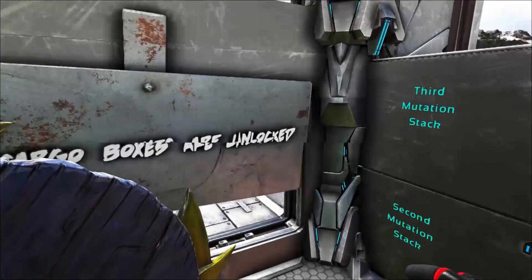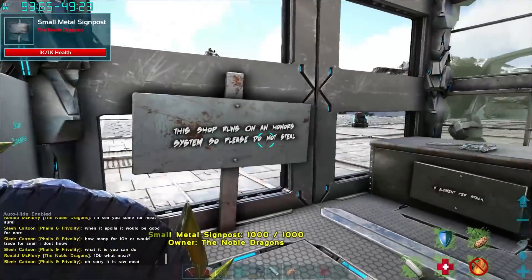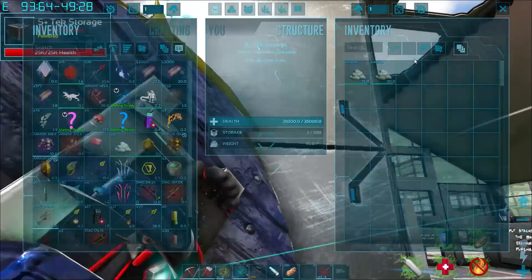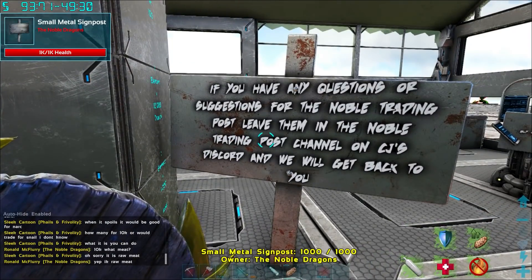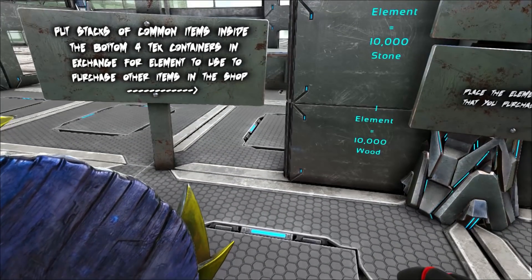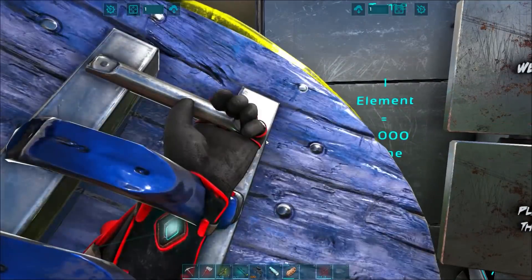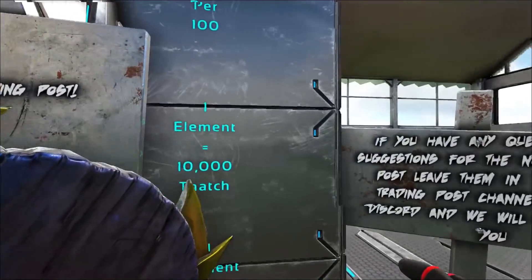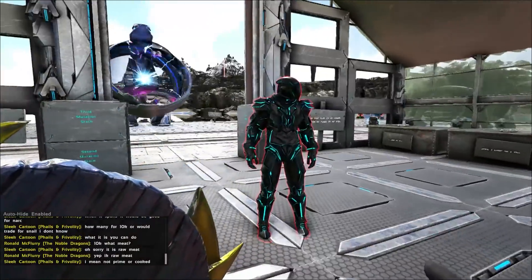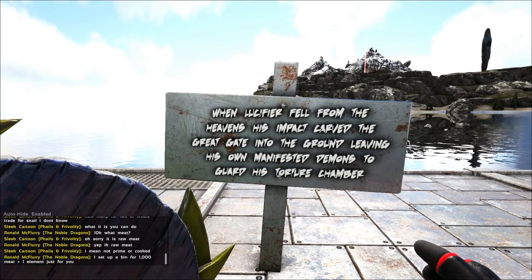All cargo boxes are unlocked - third mutation stack, first mutation stack, start breeders. Do not steal - muahahaha, I'm gonna take it all! Welcome to the element trading place. Buy stacks of common items inside the storage for elements used to purchase other items. One element - this is just a bunch of element in here. All right, we're after the bloods. This is on the ocean platform - that's intense!